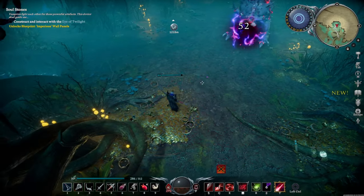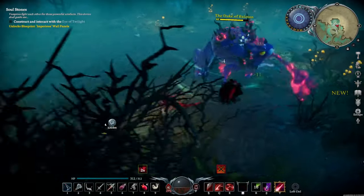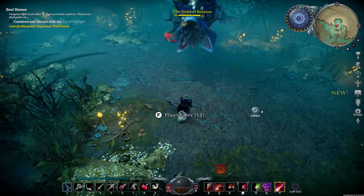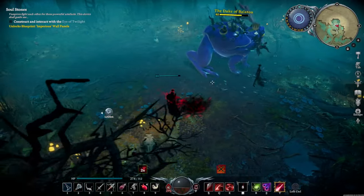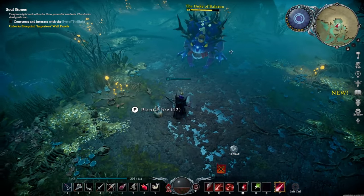Anytime you're in front of the toad, he will swipe his tongue at you, so you don't want to be directly in front of him. You want to always be circling to avoid his tongue. When you're in front, he might swallow you whole and spit you out, knocking you unconscious. This doesn't do much damage early, but in the late phase it could be deadly, so try to avoid that at all costs.